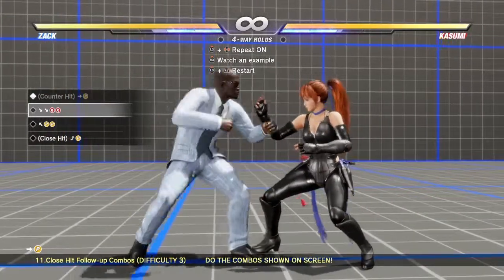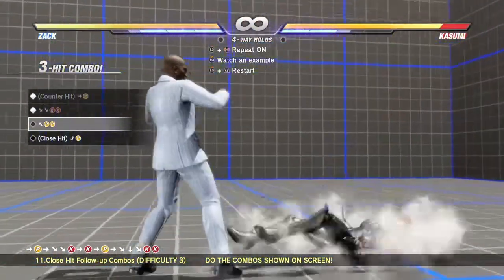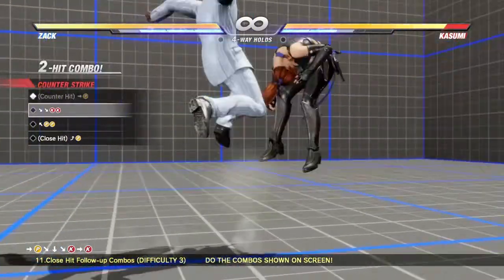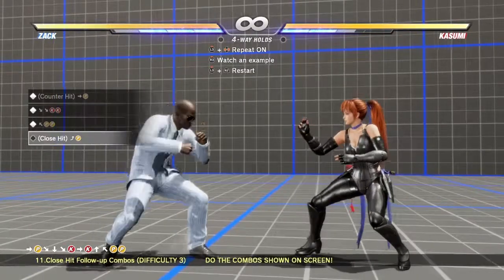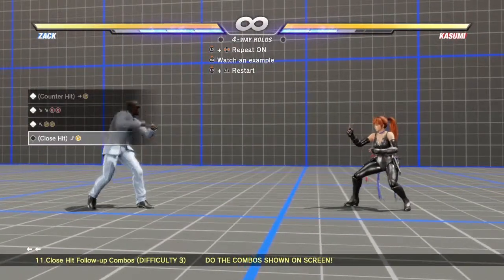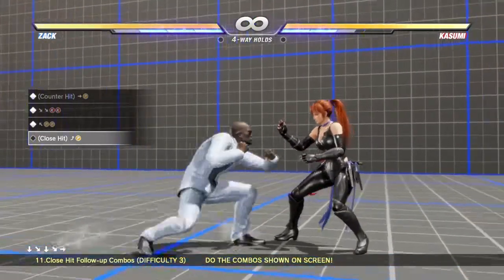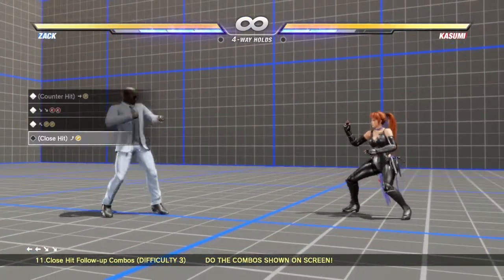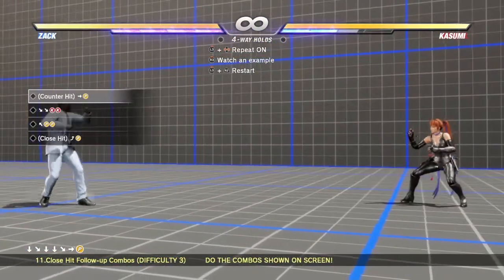Forward punch. Immediately after forward punch, you do down forward, down forward, kick kick. Then wait for her to fall a little bit. Do a back punch punch. Here you have to do a crouching dash that cancels into a quarter circle forward punch. You do the down forward input once, then a second time, then move your control stick to forward and press punch — so down forward, down forward, forward punch. That'll move you closer to her to land that close hit.